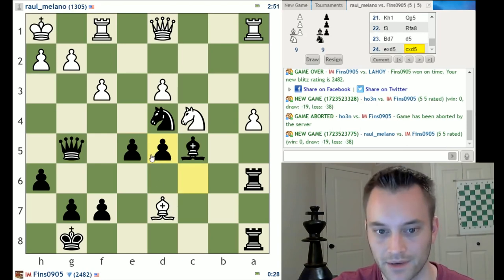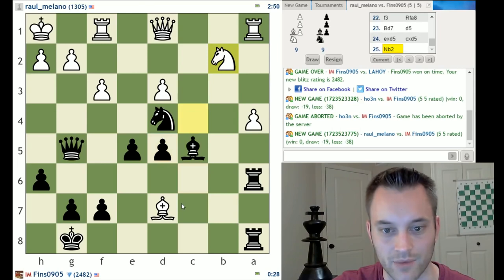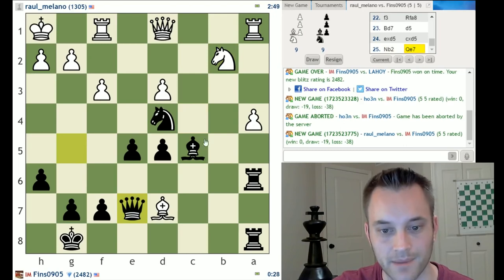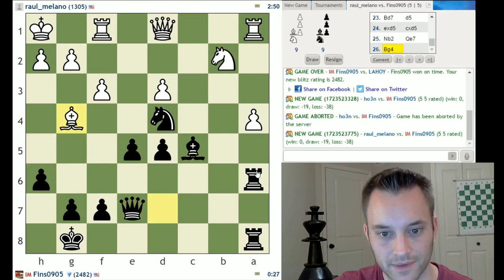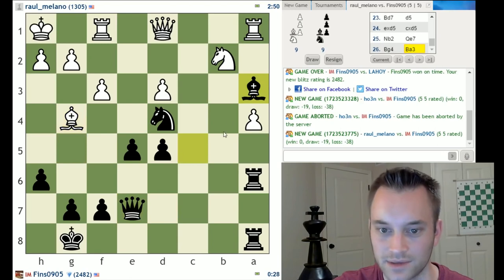Now we've got two center pawns to white's one. That trade should benefit me for that reason. Also notice that white's d3 pawn is isolated due to that trade — so I think white made a concession right there. Let's play the queen back here, attack that bishop. I'm going to try for bishop a3, hunting down that knight. That knight's on an awkward square now — let's go for it. I could also think about attacking via rook b8 or rook b6, but we'll start with bishop a3, see where white goes.